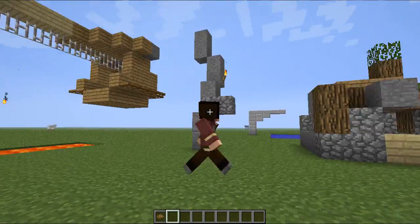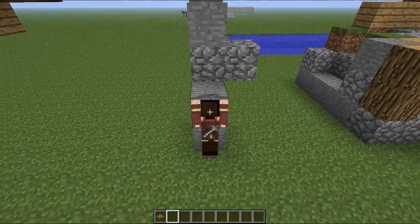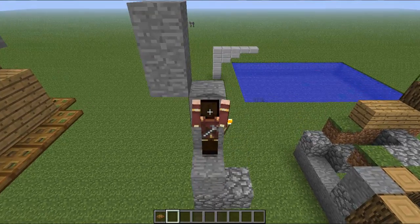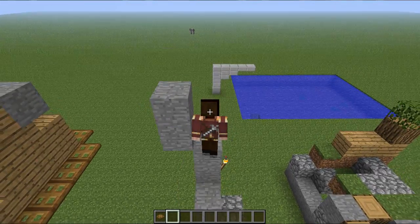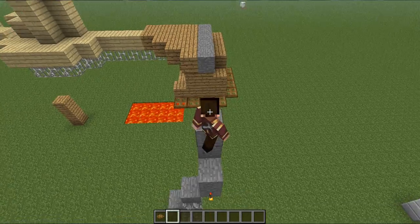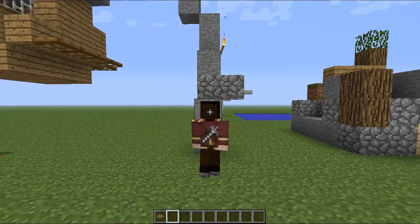Next you've got climbing, which is slow if you do it straight off the ground. But if you jump first it's a lot quicker. So if you jump then press control and up, you do a lot quicker climbing.